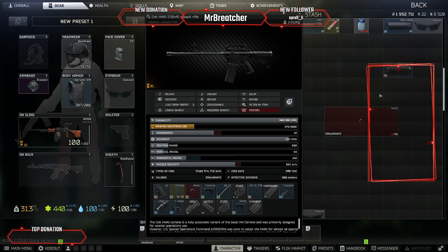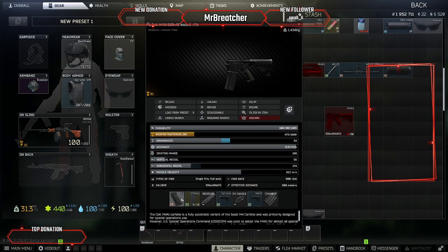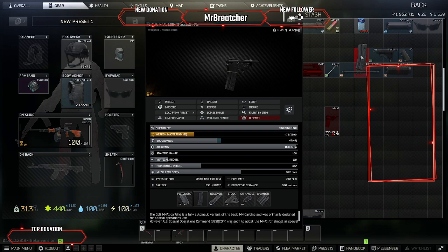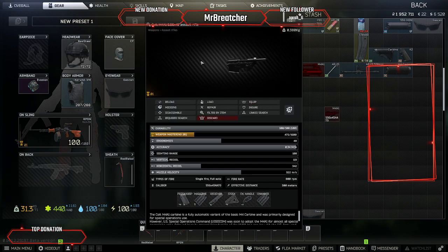To start, what we're going to do is basically break this AR-15 down to nothing. You don't have to do this, but to get a good understanding of the gun and the pieces that are on the gun, this is a helpful way of doing that. So now once we have everything off it, we're left with just a little receiver like this.